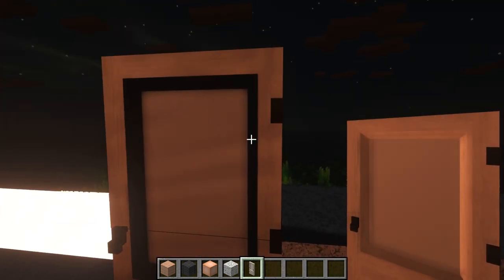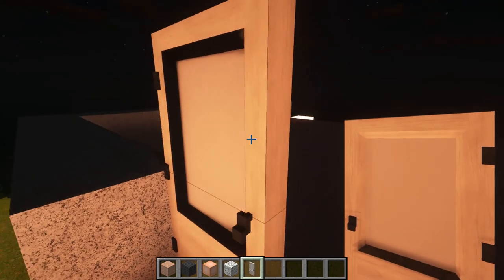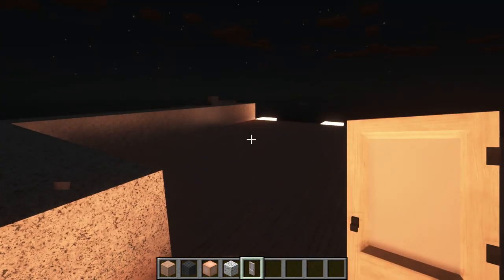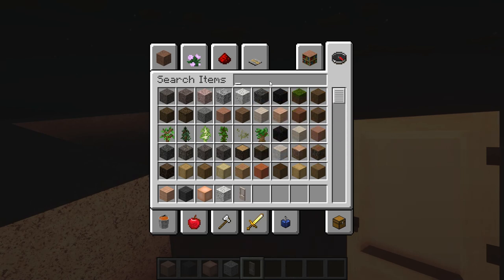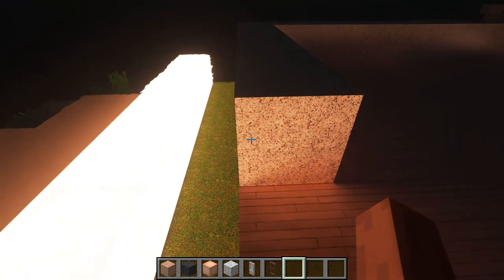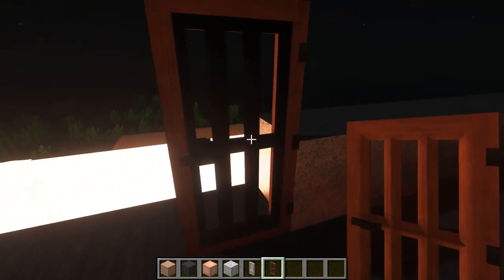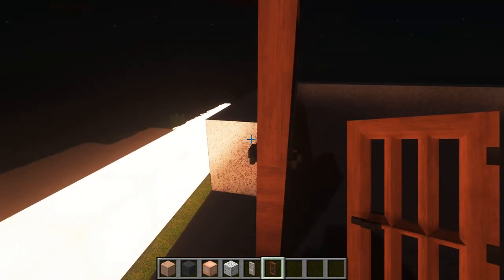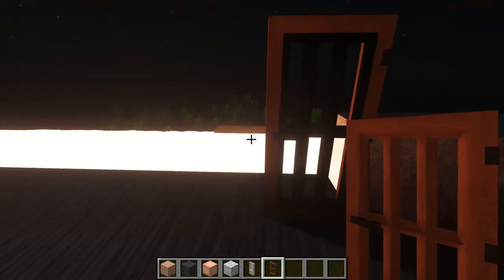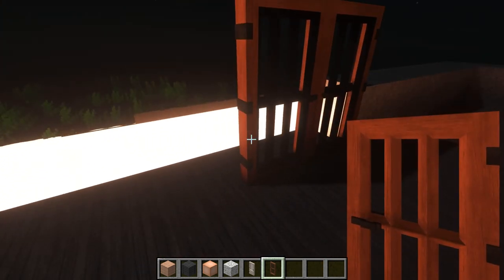I don't think the birch door blends well with the wall — it doesn't look luxurious. We need a good door. I think the acacia door should do good — let's try that. Okay, that'll do for now.